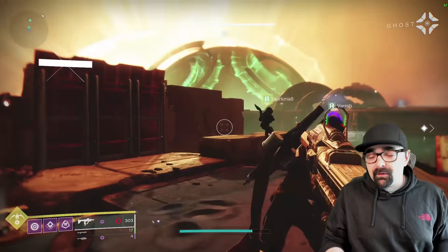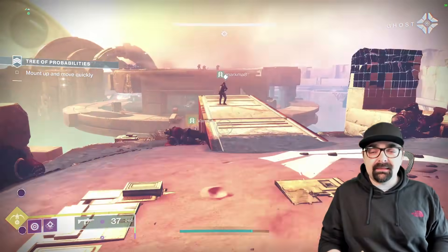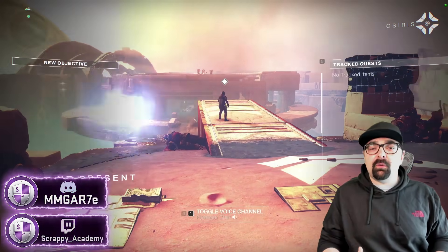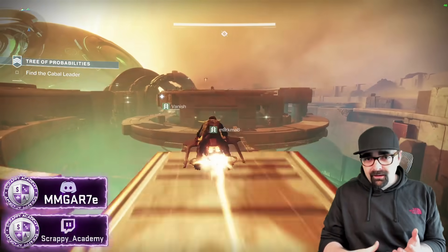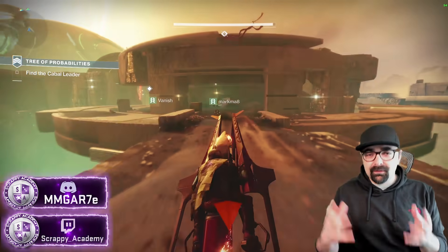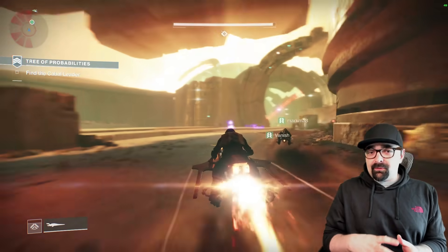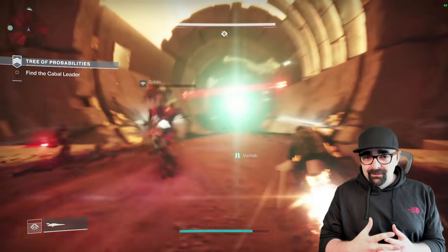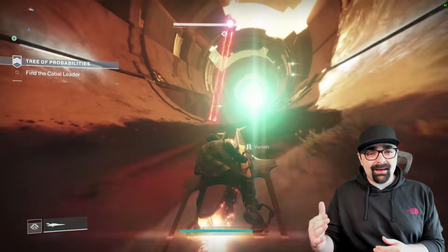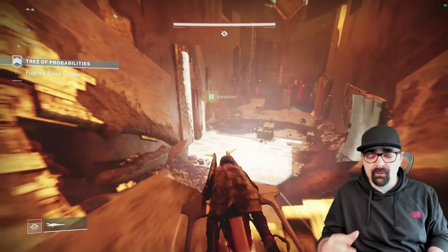Well, in Destiny 2, if you're a new player, to give you a quick overview — in Destiny 2 there is a light level. A light level is basically your overall power level. Each piece of gear and armor that you're wearing, every gun, every side piece, everything — your helmet and so on — all of that has a gear score. A combined gear score of all of that gives you an overall gear score. What you want to do is get to the highest possible gear score, because you're going to be able to deal the most damage and have the coolest gear.